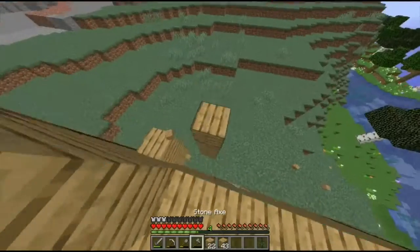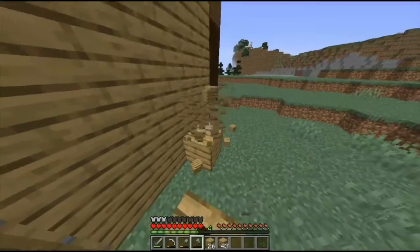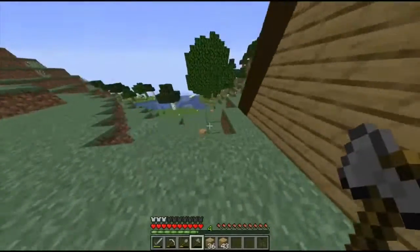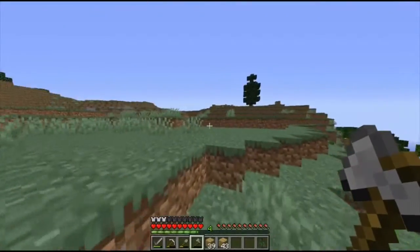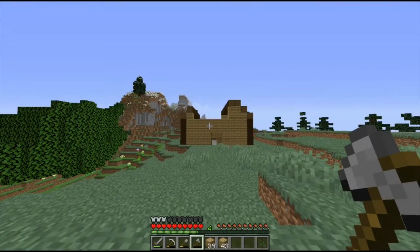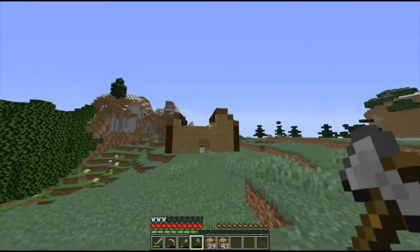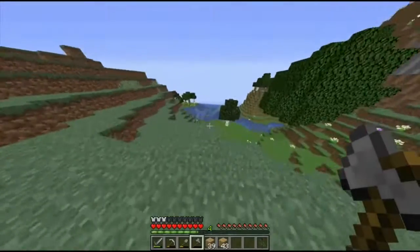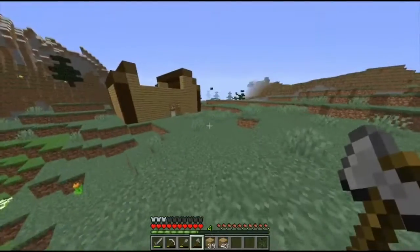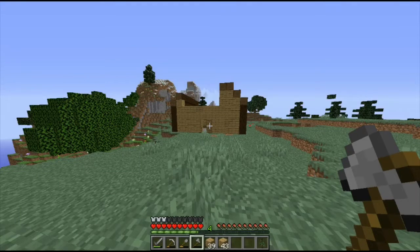We've definitely got more than enough oak — we just need a few more spruce logs. So what I'm going to do is end this video, and at the start of the next one I'll have a bunch more spruce logs and we'll be able to finish off the house. Hopefully it will look good and we can also put a window in the middle — there's sand in the water over there so we can make glass. But for now, see you guys in the next one!